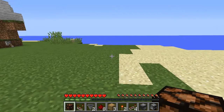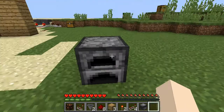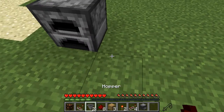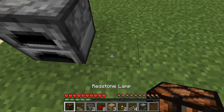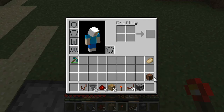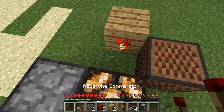Now we are in survival mode and we're going to start by placing down our furnace. Place this anywhere, preferably in your wall, but you can have it sticking out a little bit. You're going to place your redstone lamp, then place one of the wood blocks here, which is for your torch. Then grab your note block and place it there.